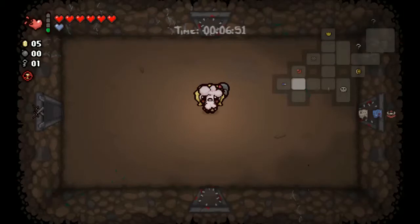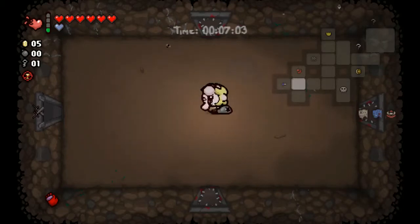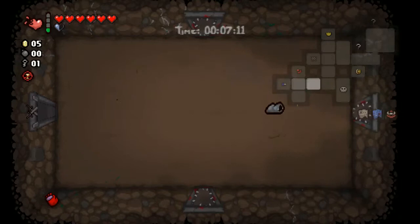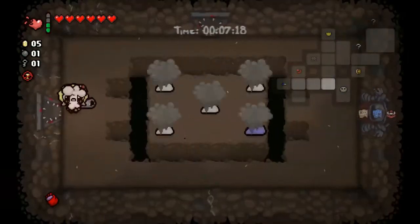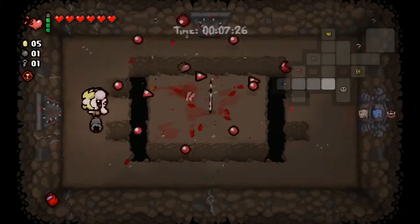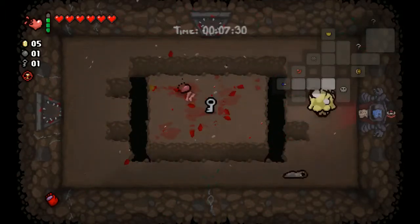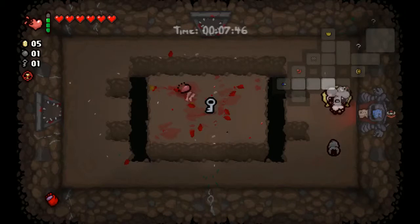Caves Part One. Just had to close my shades. Thinking about whether to do the curse room, but I'm going to skip it - try to conserve as many hearts as I can. There's the boss already. The treasure room is in the back - that's one, two, three, four, five, six, seven, eight spikes - four hearts of damage to get there. Absolutely not if the boss room is in the way.